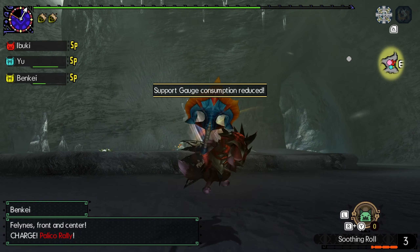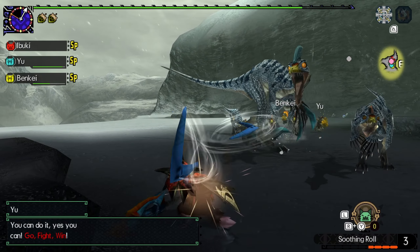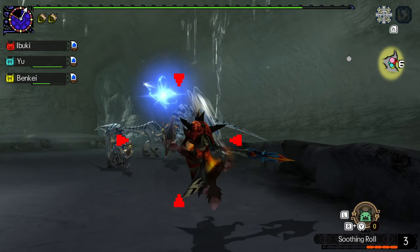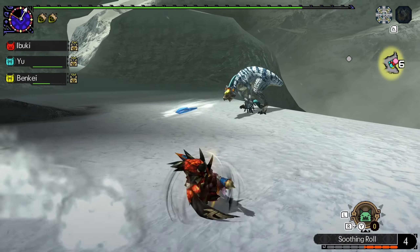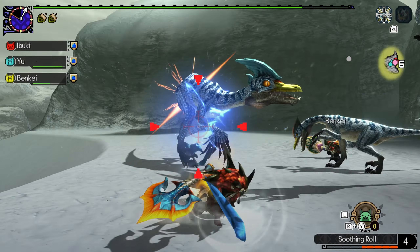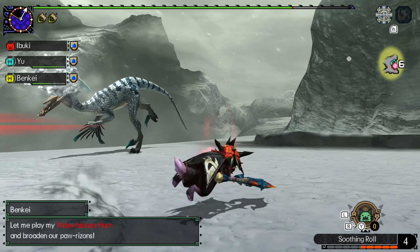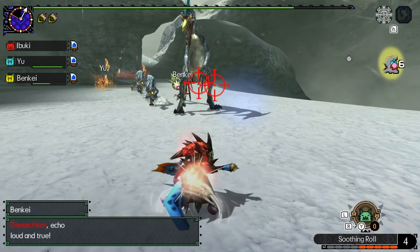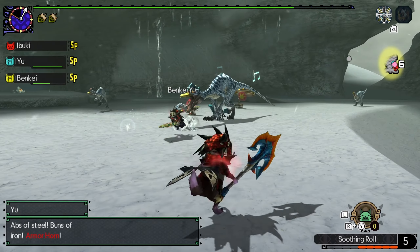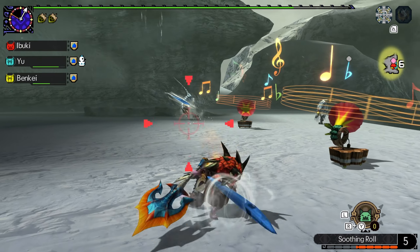Cats do not have a critical distance requirement, so you are just kind of safe to do whatever range you want, whichever is easiest to dodge with. This is where these powered-up weapons that we actually worked for are coming very much in handy, because if we had weaker weapons, these would be taking a little bit longer to kill. Since we do have the higher element and higher raw, it is very nice to be able to get these lower-tiered monsters out of the way. Certainly don't take this as an expectation — the higher-ranked monsters are going to be taking much longer, as we will have to give their movesets a lot more respect and deal with a lot more defense.